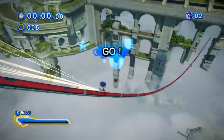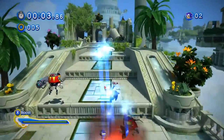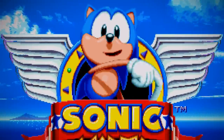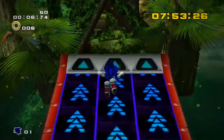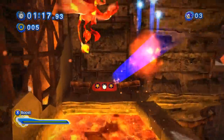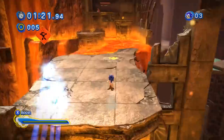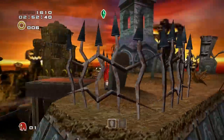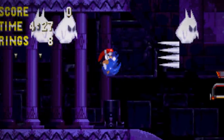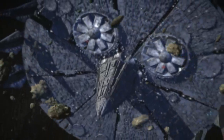The Sonic the Hedgehog series is known for its colourful visuals and upbeat tunes as we race through various stages at breakneck pace with everyone's favourite blue hedgehog. While most of these environments are light-hearted and relaxing to experience, there have been a handful of stages over the years that moved away from the vibrant, happy feel we are accustomed to and into darker territory. These stages are sometimes creepy, scary even, and feel somewhat out of place with Sonic's usual design.